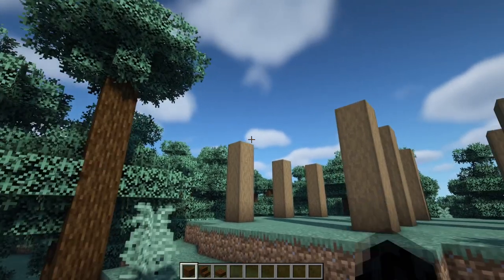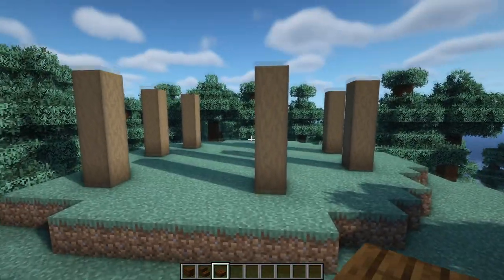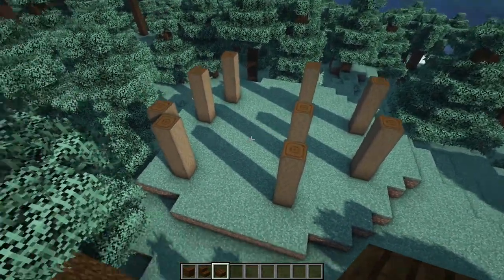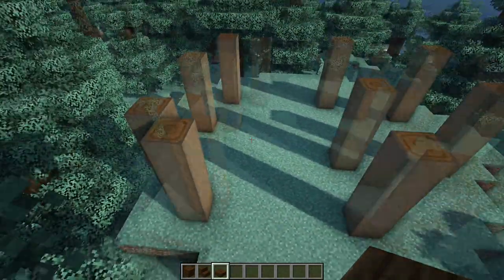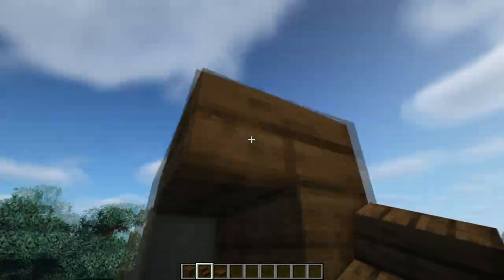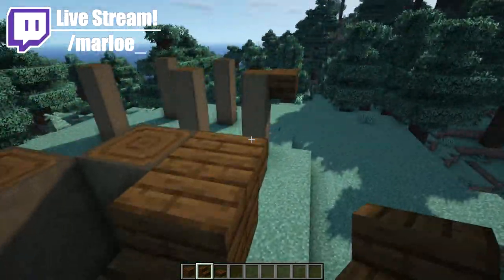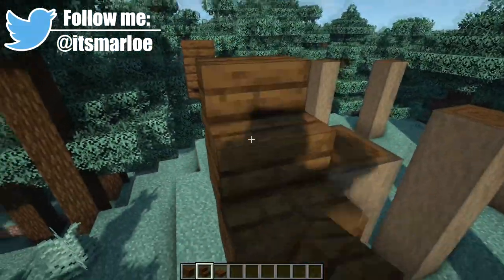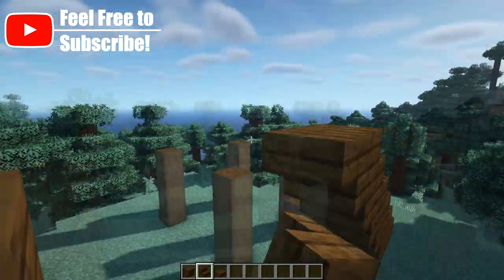Now grab your dark oak planks, stairs and slabs and come to the front of the house. This is the layout of the logs — we're coming to this five-wide section at the front, just where we have these two pillars next to each other. On the top of both of those pillars on the outside, we're going to have two upside-down stairs with a regular stair off the back of it, and then repeat that pattern all the way until we eventually get to the top where they meet in the middle.